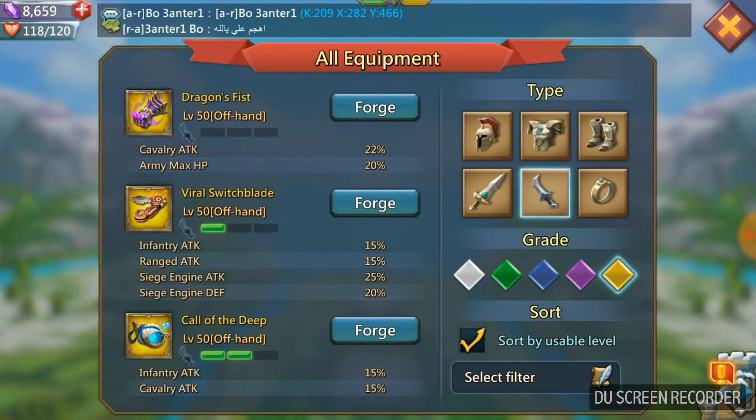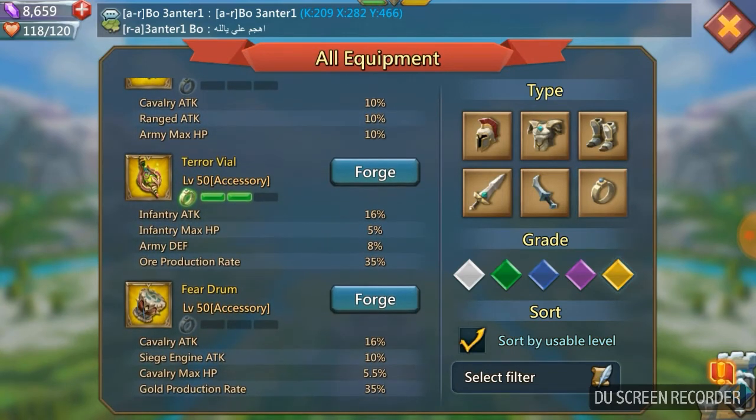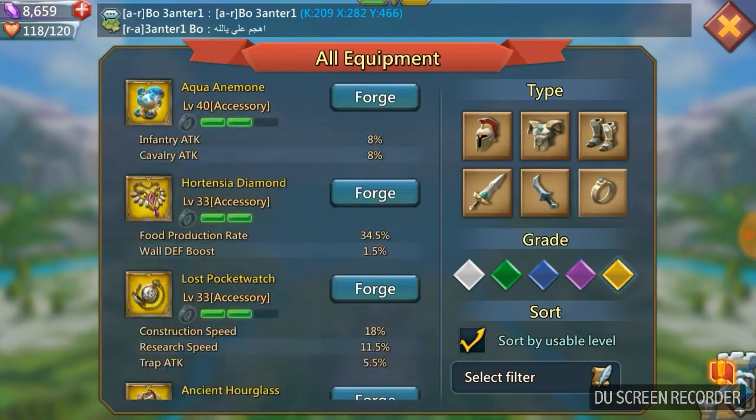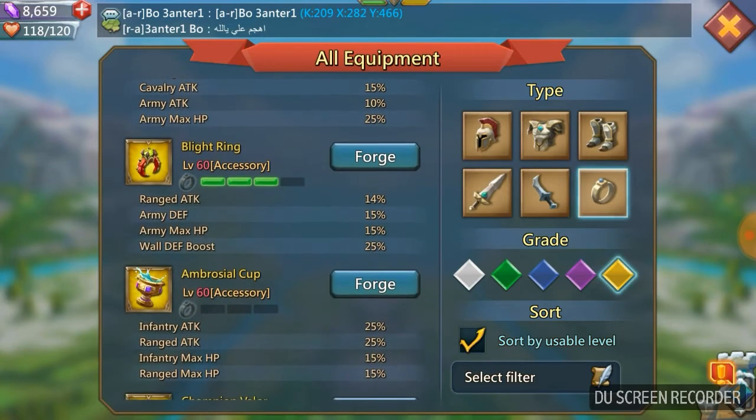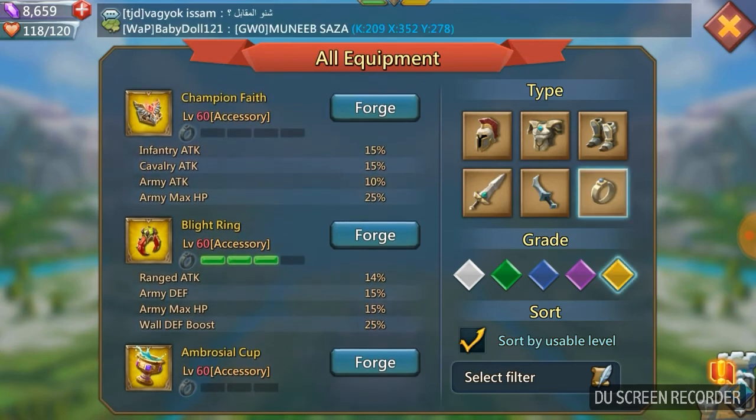For the accessories - always a little bit more tricky, but let's get into it. The first accessory is going to boost your infantry: the Terror Vile, giving you 16% infantry attack and 5% infantry max HP, which is really really nice. Your second accessory is going to be the Blight Ring - that's your range accessory - giving you a fantastic 14% ranged attack and also army max HP of 15%. If there's range in your setup you've got to have a Blight Ring.